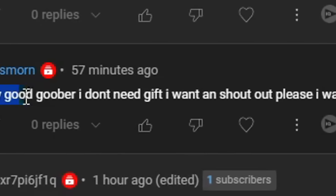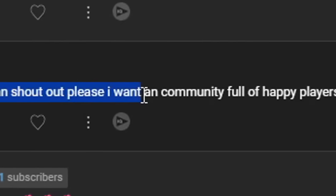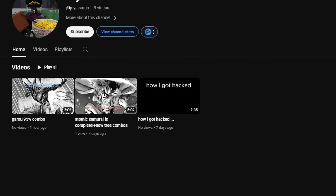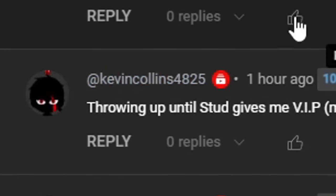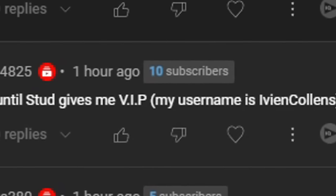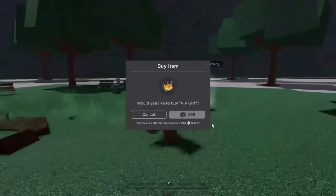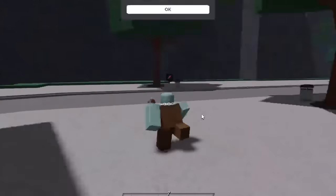Let me go ahead and give one to this goober - he says 'I am very good goober, I don't need a gift, I just want a shoutout, I want a community full of happy players.' Thank you so much, you're very good at mewing. You know what, I'm going to give this guy a game pass anyway. I will not stop hitting myself until I give VIP. Stop hitting yourself - here is your VIP game pass! Now there's a Tatsumaki moveset you're going to be able to use.